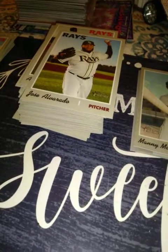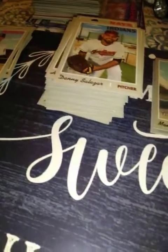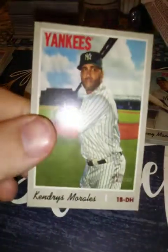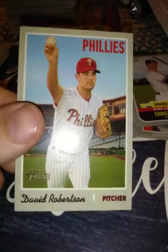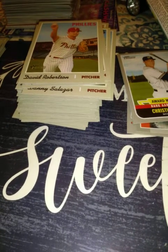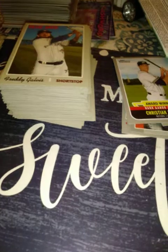Alright, let me open it. Homer Bailey — let me focus — Danny Salazar, Tyson Ross, Kendry's Morales, a Christian Yelich award winner insert — I'll take that. Dave Robertson. Hey, this mojo thing worked — you won't believe what I got. Not an Alonzo, but a Vladdy! Jorge Lopez, Freddy Galvis. I think I'm going to do that last pack mojo thing from now on because it seems to be working — although I don't want to overuse it.